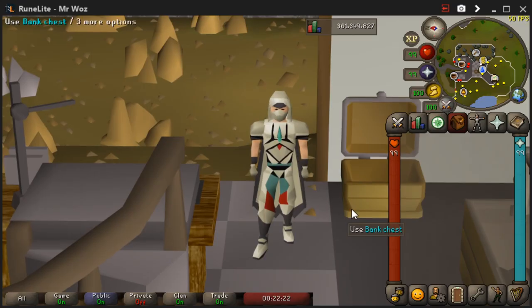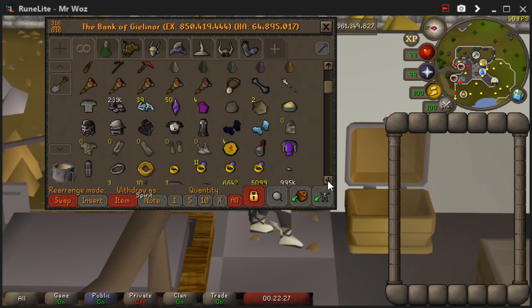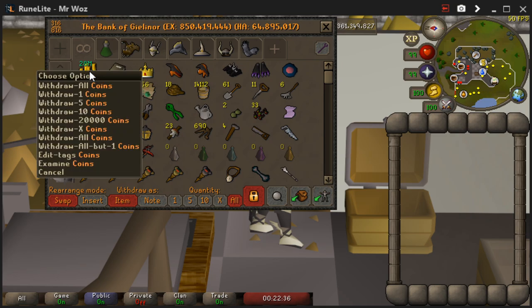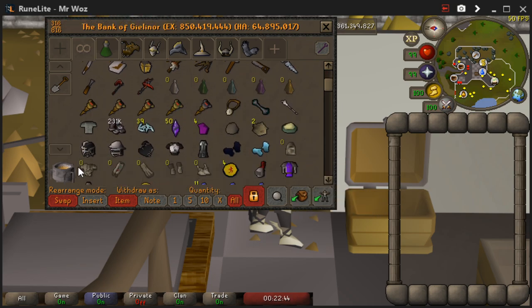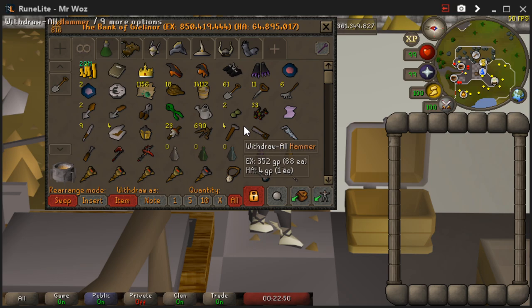Now I'm going to show you my bank. This is the main bank tab and as you can see it's very minimal — it's not full of junk. I've mainly got my cash stack at the start, then you've got your collection log and a few other bits. I've got a little farming tab, my void, full graceful and a few little bits and pieces. This tab doesn't matter too much but it is nice to organize.